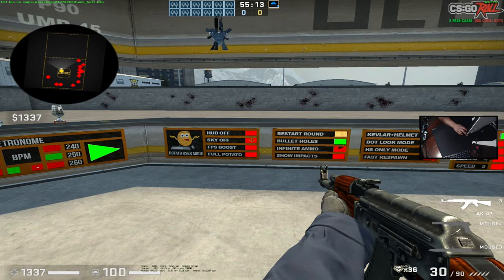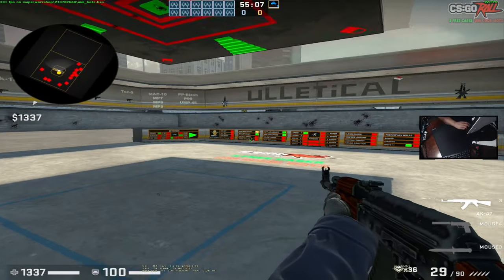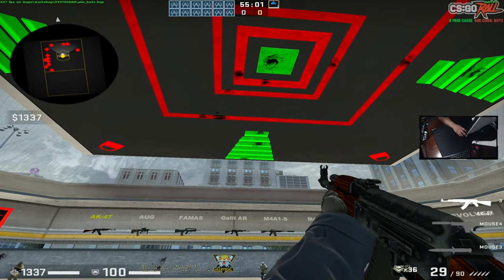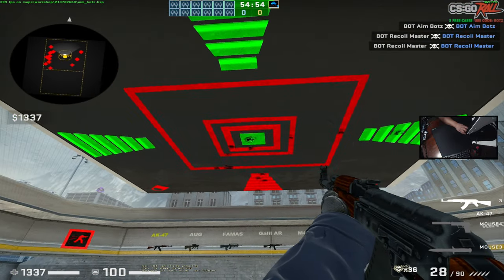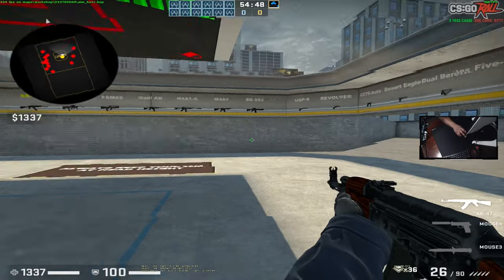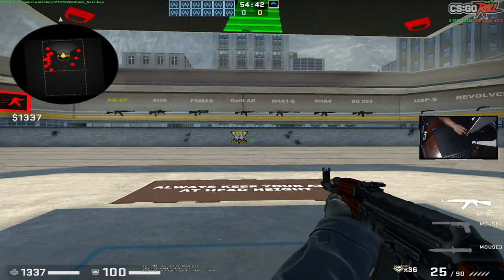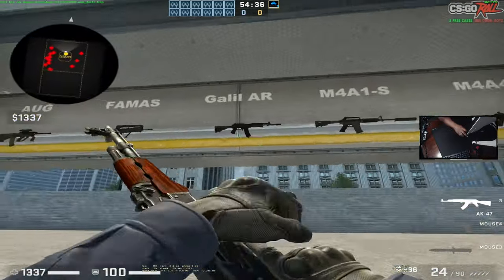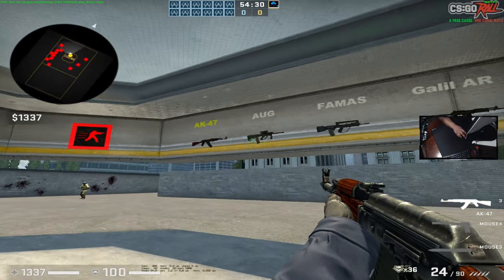You have FPS boost, HUD off, sky off, all this stuff, but what we mainly want is to get rid of the walls and put up a new wall. All you have to do is shoot at it and it puts up a wall — green means on, this is off. You can hit this to bring the wall back further, or hit this to make it closer. There are a bunch of guns here: you can practice with the M4A1-S, M4A4, or the AK.